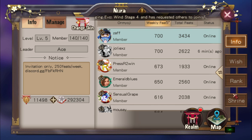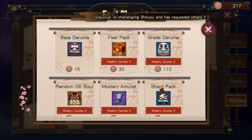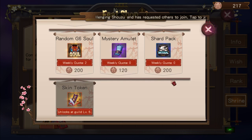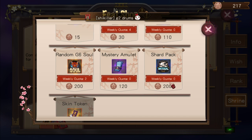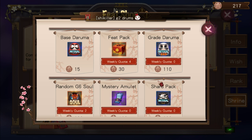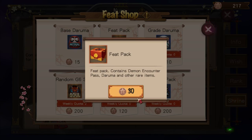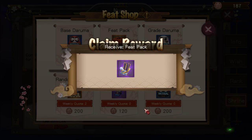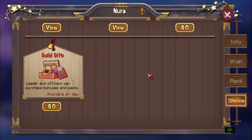Why is this feat important? Go to Shrine and you can see the feat shop. Once your guild levels up to level 5, you can get a shard pack — 3 to 5 Black Daruma shards a week for only 200 feats. You also get 1 Mystery Amulet and 2 G3 Great Darumas. I still have 217 feats worth of packs to buy, so let's see what we get: an event parade ticket, 10,000 coins, a great Daruma, and 10,000 coins. It's alright.